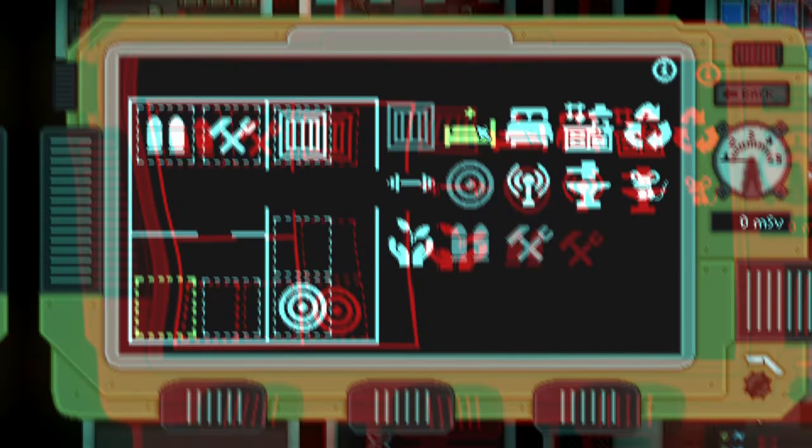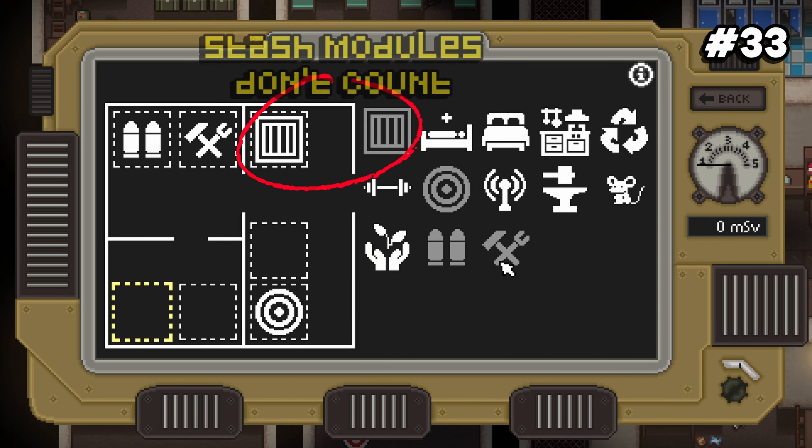Number thirty-three: there are a total of twelve modules you can build in your stash, but only six spaces available, so you have to choose your modules carefully.